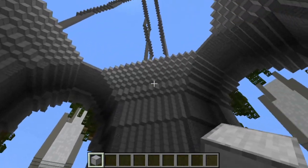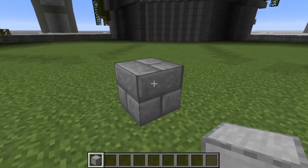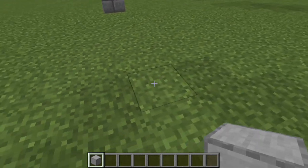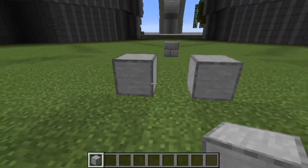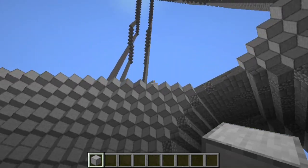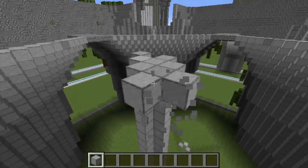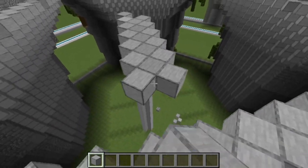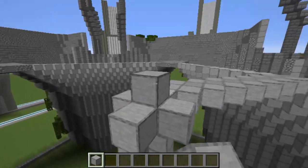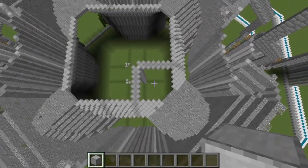The last thing we're going to do before moving on to the outside stuff is build up the internal supports for the middle of the space. Come to the central block, count one, two, three, four, five, and six, then place some smooth stone either side of that sixth block. Once you have that outline for the pillar, extend all three until they are the same height as the top. Then go diagonally until you hit that side, and the same for the other bit, giving you an almost square-shaped hole at the top.